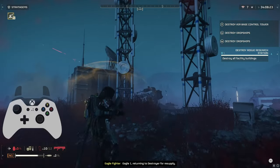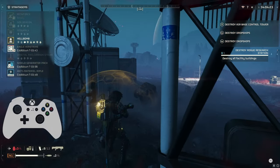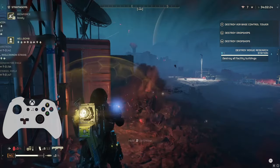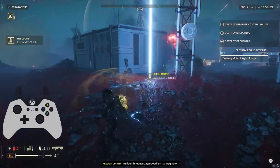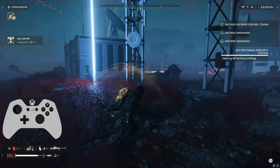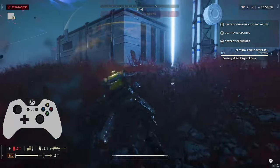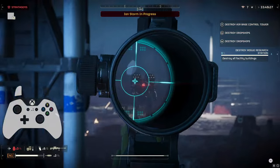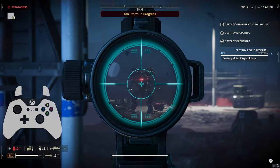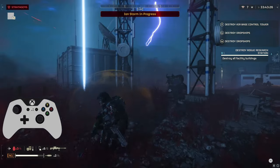Even more so than with the bugs, I think staying on the move versus the automatons is crucial gameplay. Because otherwise, you just get aim-botted — literally, because they're bots. A rocket will just one-shot you. Even with a shield, it can be super frustrating. And you will see me die quite a few times in this mission. Of course, I don't really care about lives, so as long as we beat the mission, it's good enough content for me.